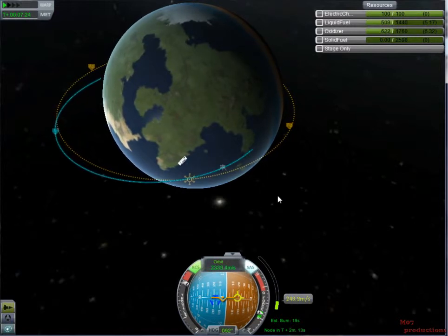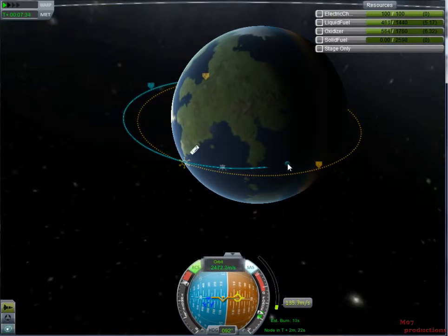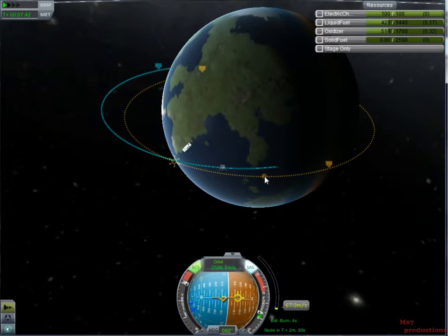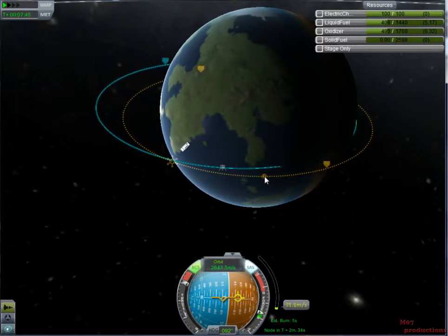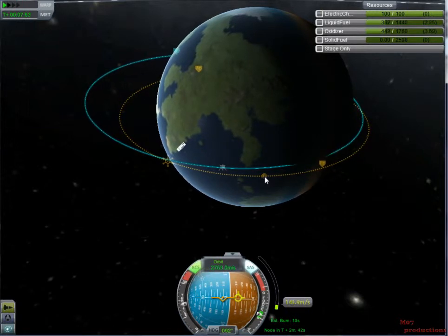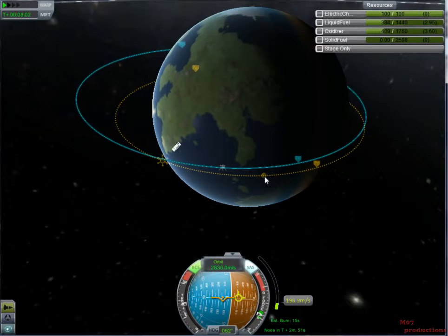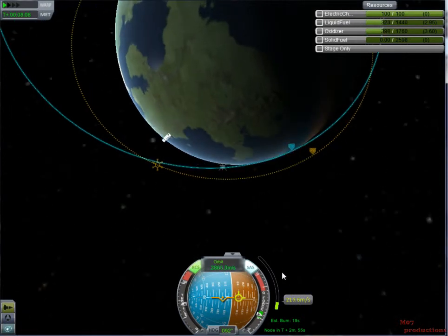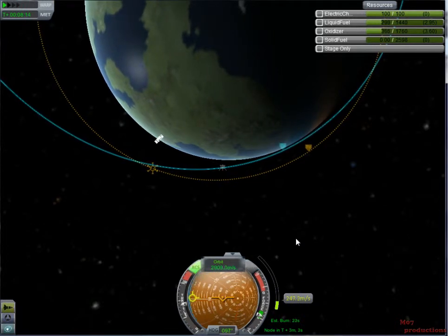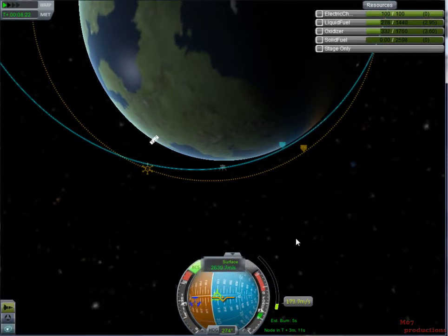I wish this would just get to the other side of the planet and come out of it. I'm getting too close — burn time is 8 seconds... 6... 5... 4... 3... wait it's counting up? I think I'm heading back towards Kerbin. The trajectory got way off.